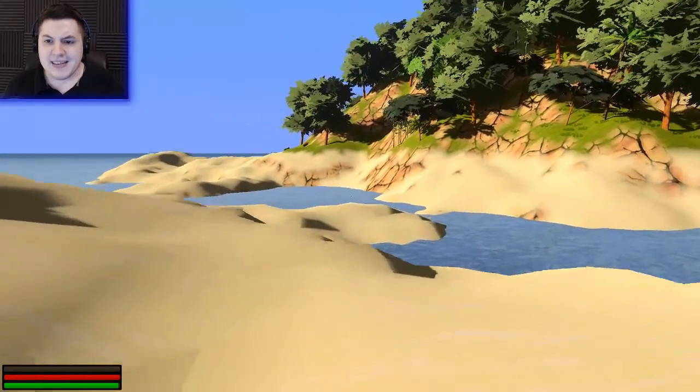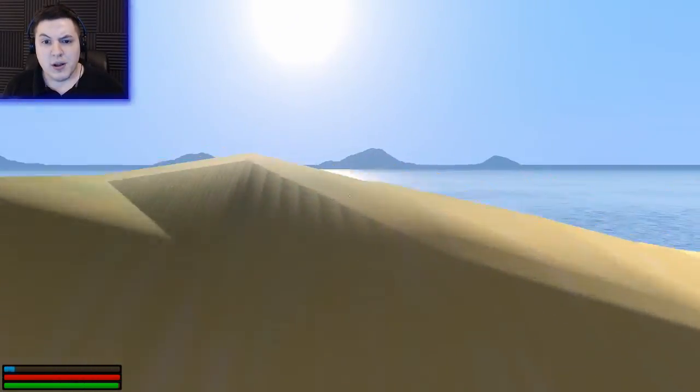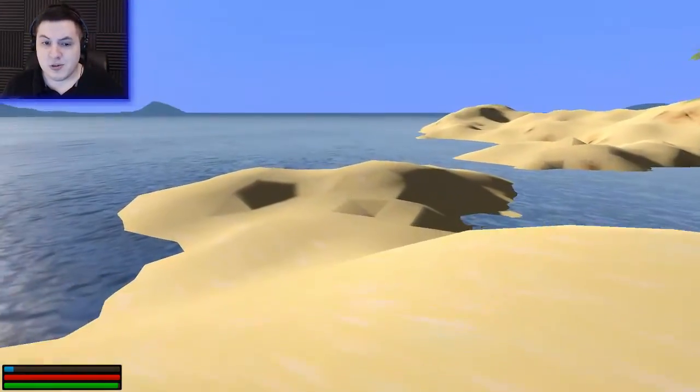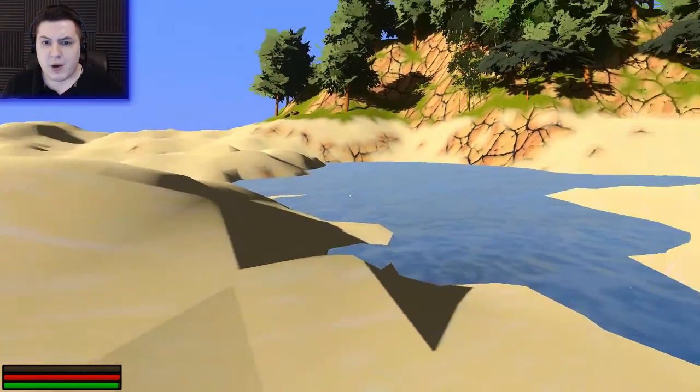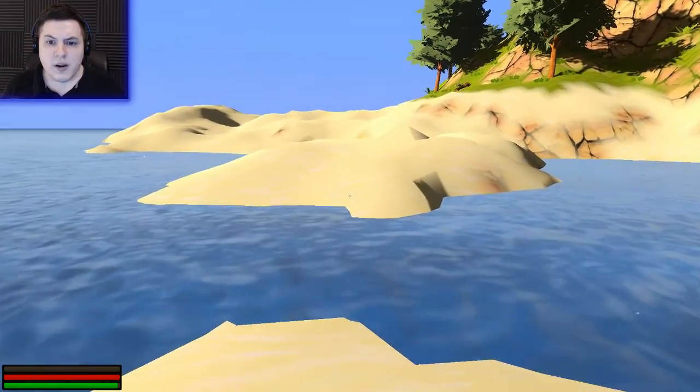The idea is that the world is randomly generated, so each of these islands potentially has some type of adventure on it. You can make a boat and sail around. I don't have a boat yet, obviously — I need to figure out how to make one.